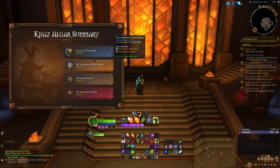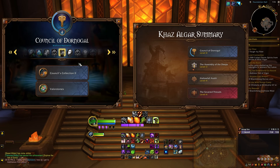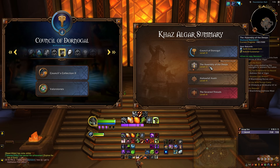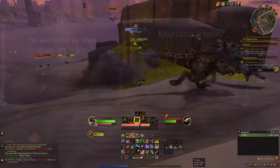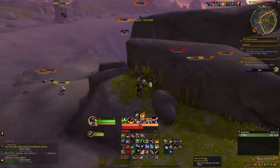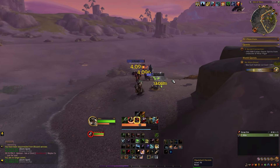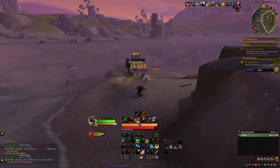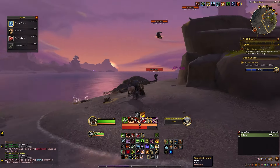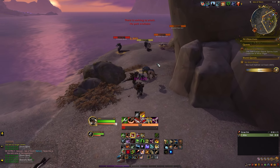For gearing, if you have reached at least Renown level 7, there are multiple Renown vendors you can visit to pick up Renown gear for your alts. For example, at Renown level 7 for the Council of Dornigal, you can pick up gear for the shoulder slot. Since Warband characters start at the highest character's Renown level, all of this is unlocked if any character has reached these levels. With Warbands and Adventure Mode, it's now easier than ever to gear your alts and get started with world quests, world bosses, dungeons, Renown, and so on. Warbands are awesome for so many things in this expansion.